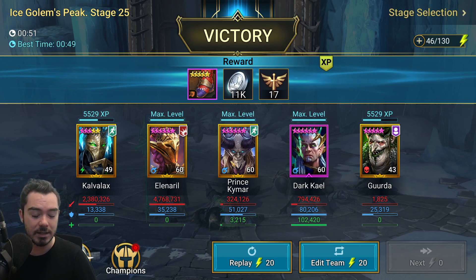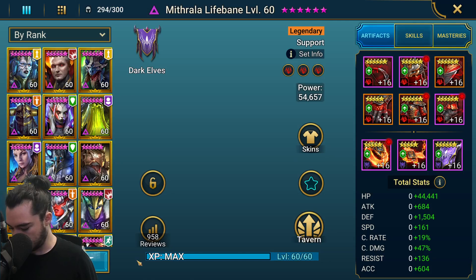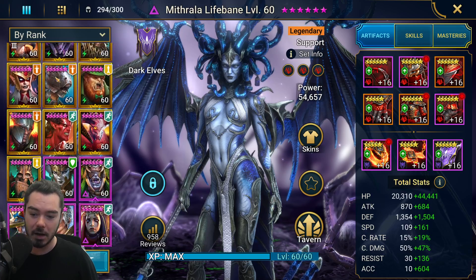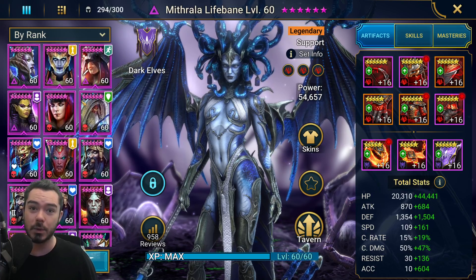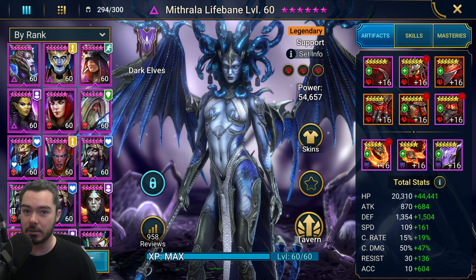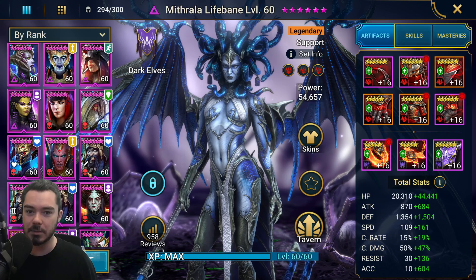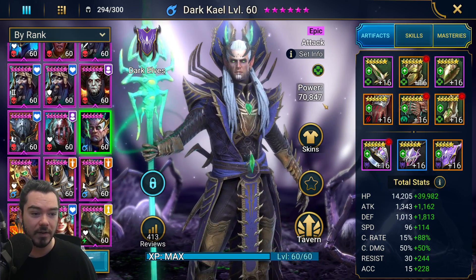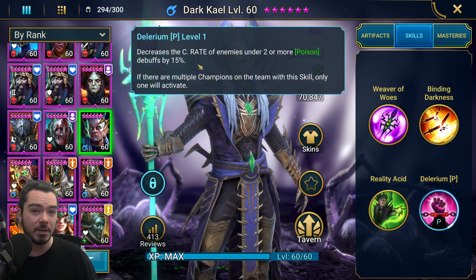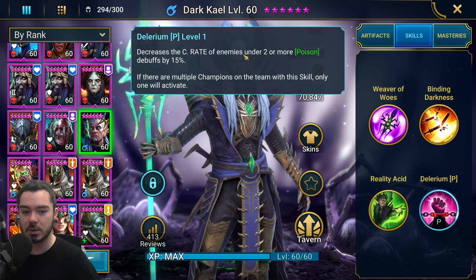The really nice thing that makes this consistent is Dark Kale's passive — let's show you the Dark Kale build. His passive actually makes this affinity friendly. Normally this would fail about 15% of the time because you'd get crit — Dark Kale's magic affinity, the Ice Golem's magic affinity, so 15% of the time he would crit you and the run would probably fail. However, Dark Kale's passive actually decreases the crit rate by 15%, giving them 0% chance to crit. So he can never be crit — that's what makes this consistent.